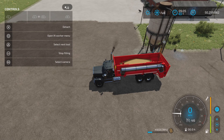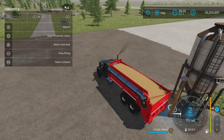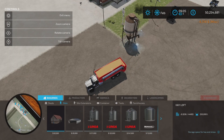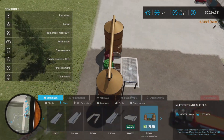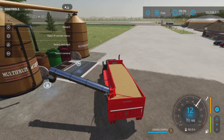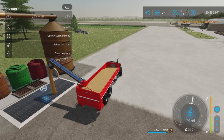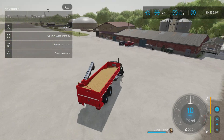If we fill it with some wheat — there we go — as you can see this is the standard capacity. And if we put down a silo here, like so, there we go. No problem, right — very good, so that's all working fine.